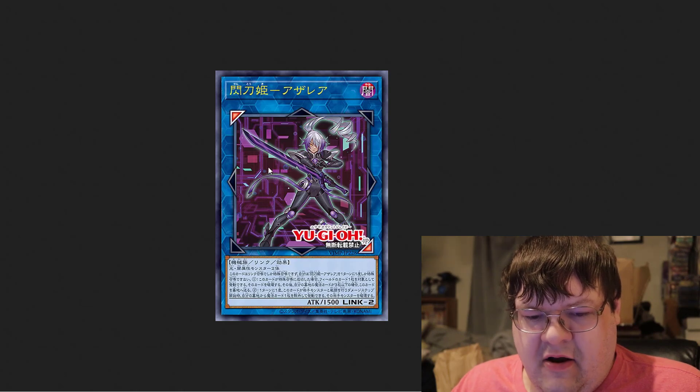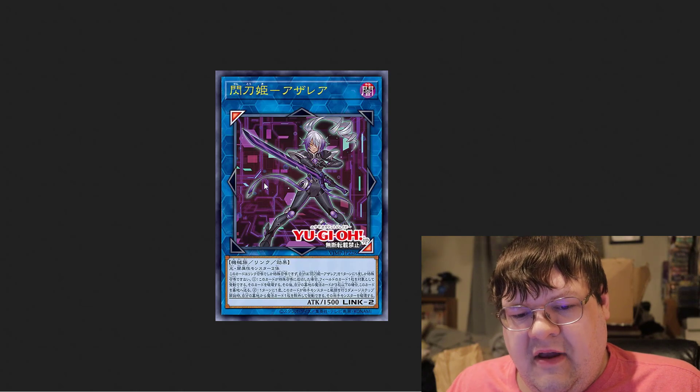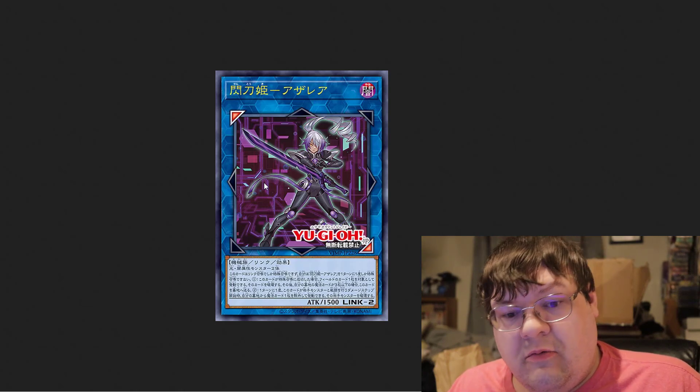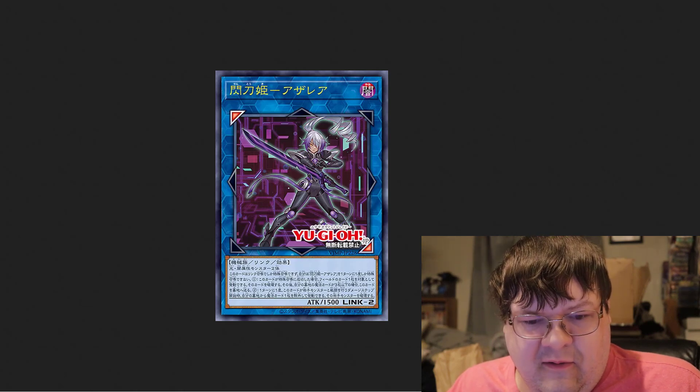The art is... I love the background effect that they're doing for this. For this being a V-Jump promo, being another Link 2 — I believe in terms of lore, this is supposed to be Rose's clone. So I think that's fine with this being a Link 2.